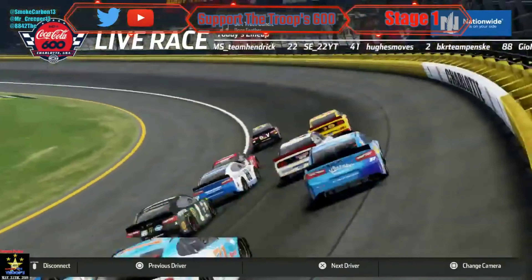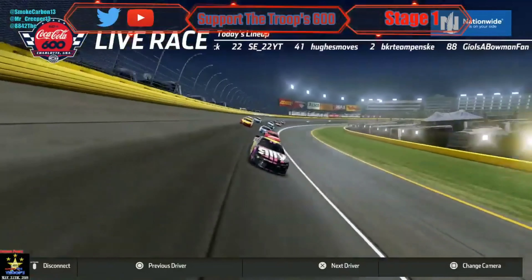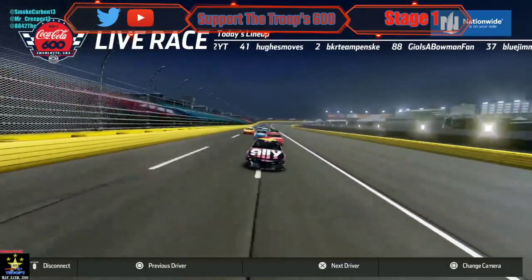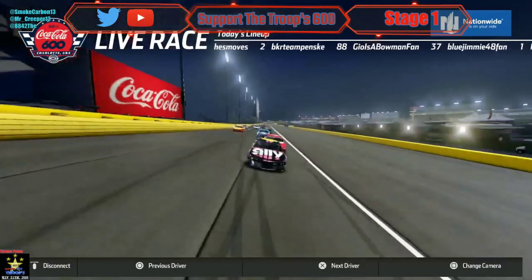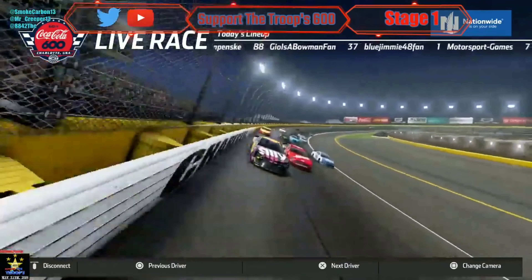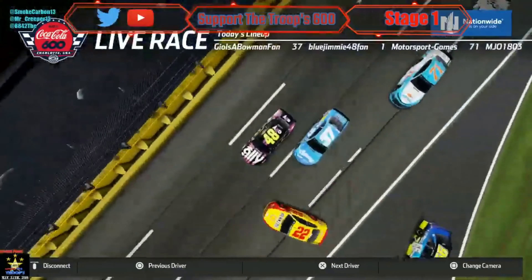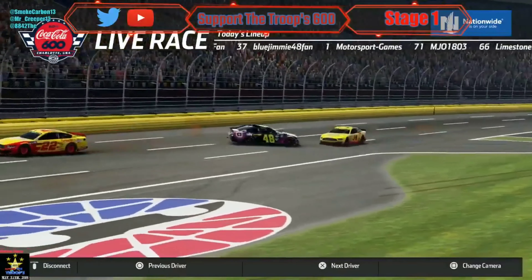We have a big crash in the back as we are on board with Stone. Hughes is creeping up against Stone and Giovanni is behind Hughes. Now it looks like they're trying to make a draft pack on the high line, but nobody is going up there. Stone is drifting up, Hughes is going for the lead, Stone is in the wall, and there's contact. The 22 is around — T-Wing, big crash on the front.